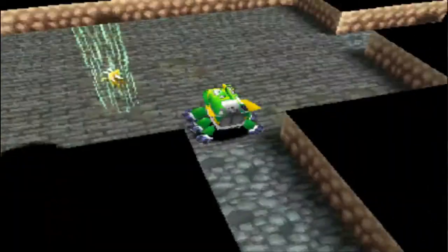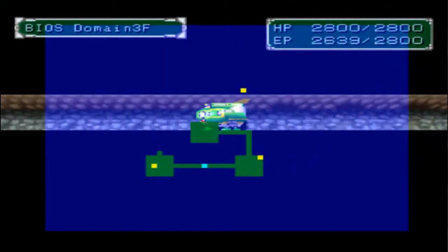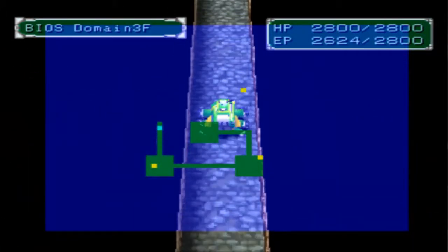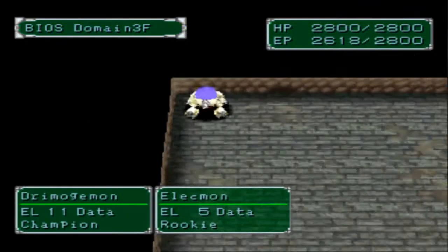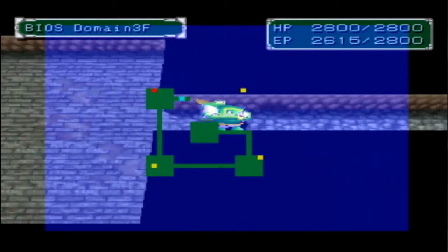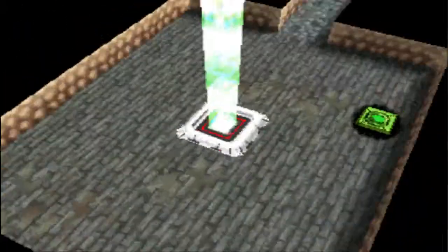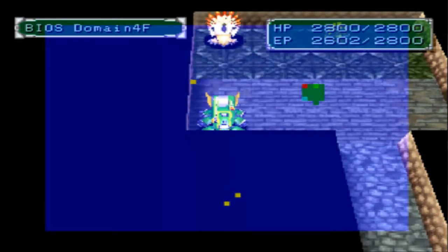Crap, this is the data domain — I have no virus types. I should probably mention, the Digimon we're looking for is nice Dramogemon. I'm not entirely sure what floor it's on. That's regular Dramogemon. I know what the later floor is in this dungeon, but I'm not entirely sure which floor the nice Dramogemon shows up on. We're about halfway done now. Dramogemon — we've seen these already, but I'll fight them off screen.